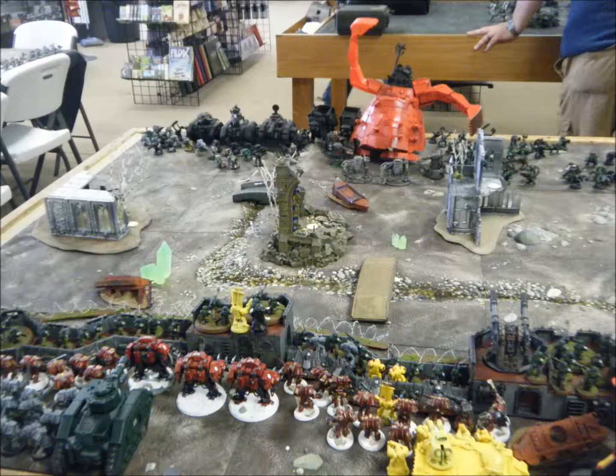One of the other benefits to formations is you can pick what are called auxiliary formations. Using Necrons as an example, they have one called the Canoptek Harvest, which is basically a Tomb Spider, a minimum squad of three Wraiths, and a minimum squad of three bases of Scarabs — that's an auxiliary formation. Maybe at some point I'll break down some of these common formations and auxiliaries and give you my take on them.